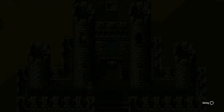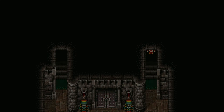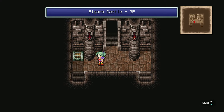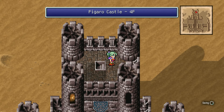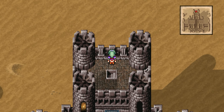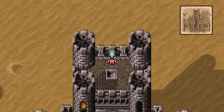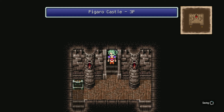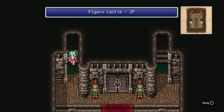Before we head out to the lower areas, let's grab this treasure chest — phoenix down, there we go, didn't even need to buy one, we have two now. And we get this nice view at the top of Figaro Castle. Obviously all we pretty much see is desert, but the desert has a nice charm to it. It's very unique.